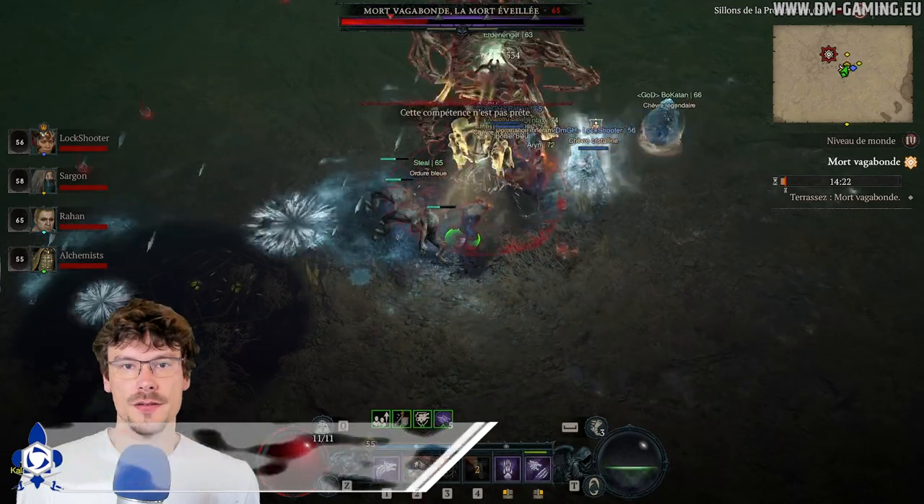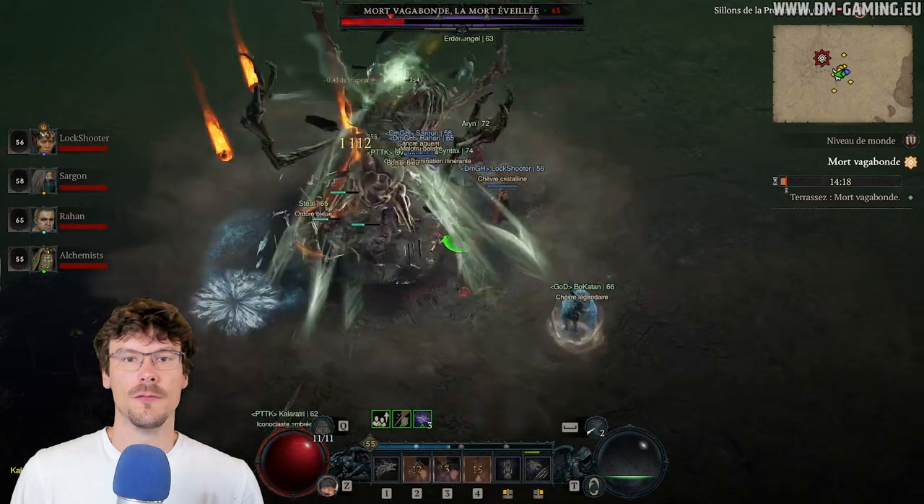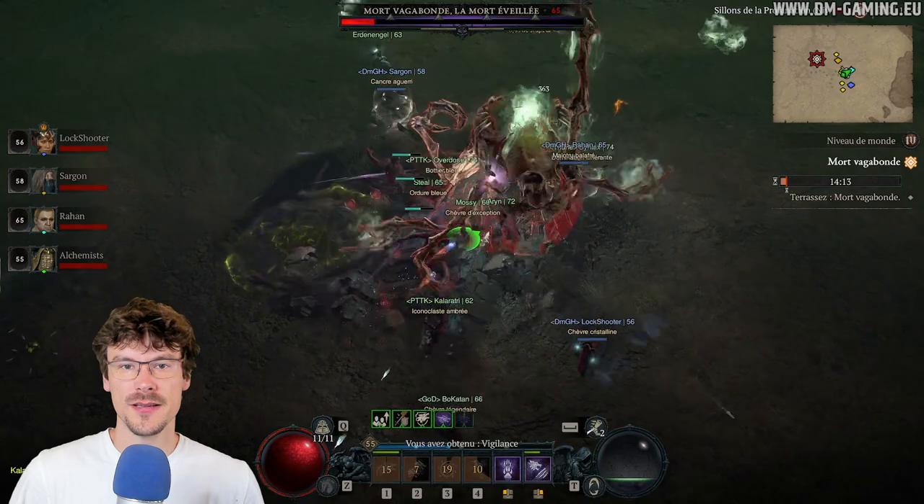The first method is world bosses. You just need to go to the spawn location and you'll see that the boss will quickly go down. With that you'll get a few legendary ancestral items. Of course, world bosses are not always available, which is why there are other tips to get your ancestral items.